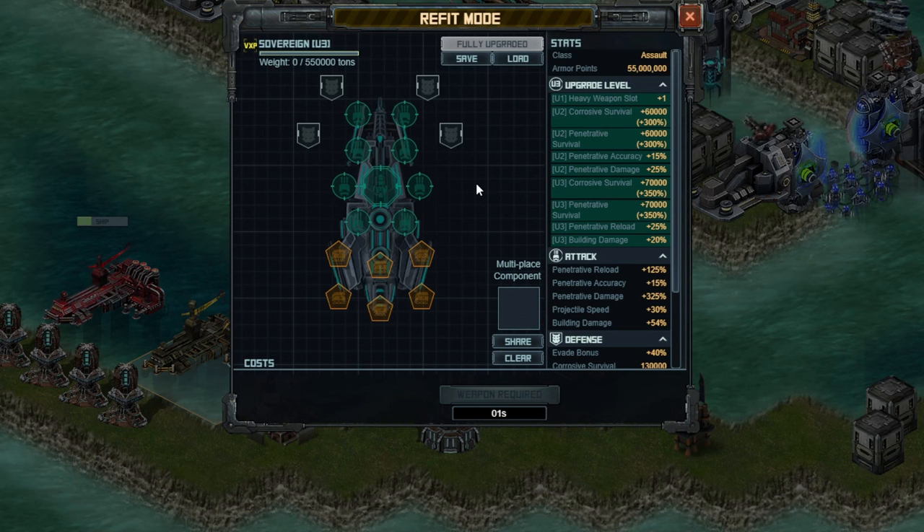Let's go ahead and jump into the build. I am showing this on a U3 Sovereign. I do have three ships built — two are U3, one is at U1. My plan for the first raid is to get four ships, including the flag, up to U3. The flagship might only be U2 in case I want to start the raid on the first day.